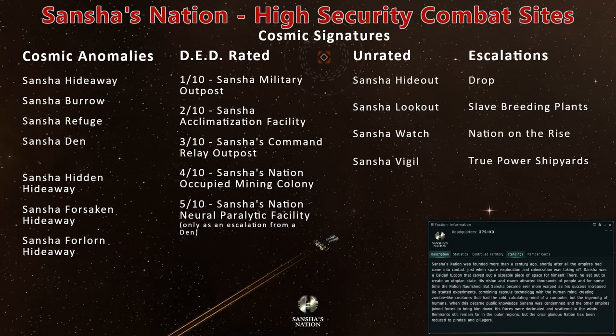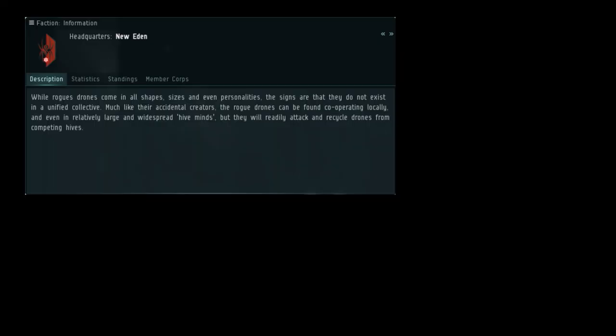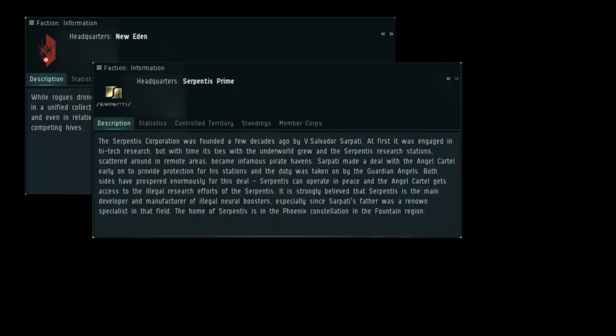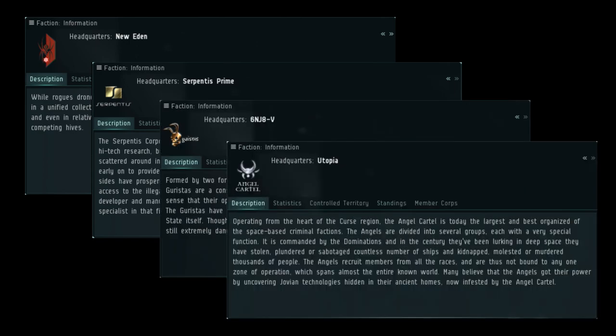Note that the Eastern Amarr regions have similar combat sites featuring Sansha's Nation NPCs. Other NPC pirates include Rogue Drones, The Serpentis, Guristas, and Angel Cartel.